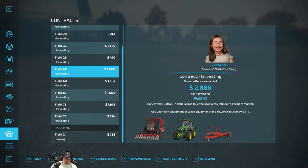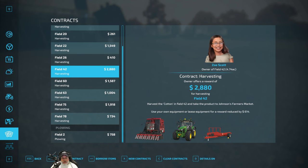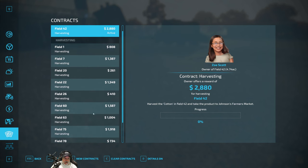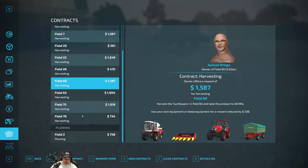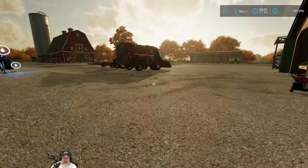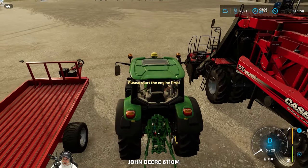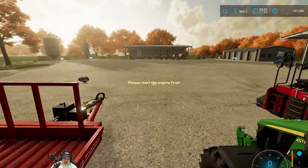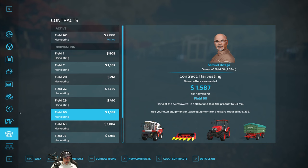It's probably worth doing — that's not a huge field. I could also wait to turn in the contract and keep access to the tractor for something else. Cotton on 22, sunflowers on 60 — not worth it. We'll do that one cotton contract and we got a little John Deere 6110M, which is a manual transmission tractor. We have to do our own hay too. Let's take a look at our critters.